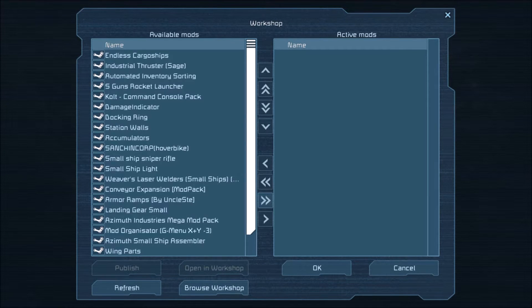The Endless Cargo Ships is a modified version of the cargo ships that the vanilla game comes with. One of my favorite YouTubers, Sage, is also a modder and he's created these industrial thrusters. They are a magnitude over the standard thrusters in the game. To balance that out, they use a magnitude more of supplies to build them.